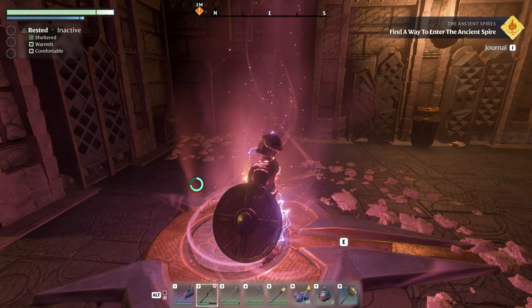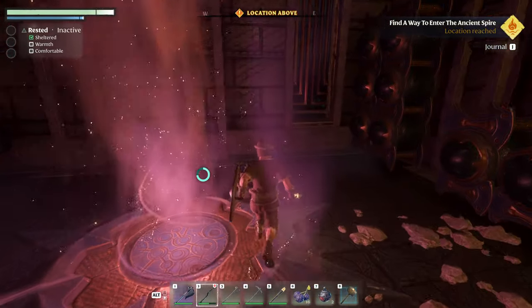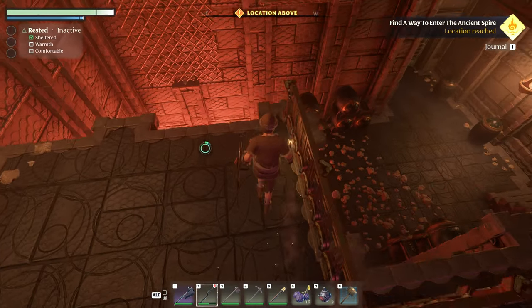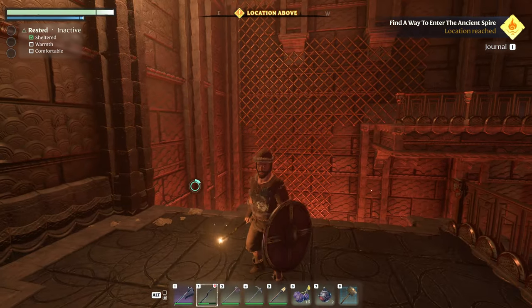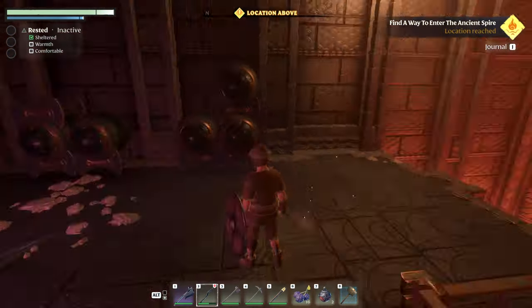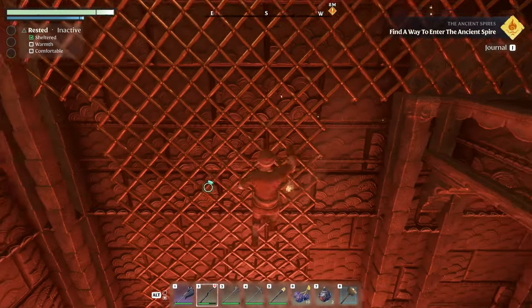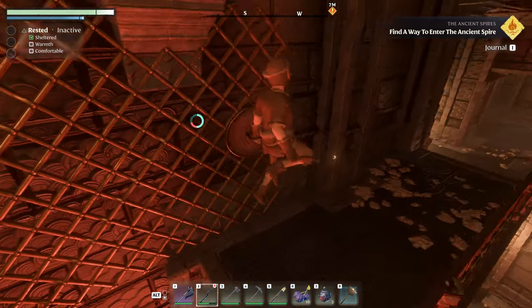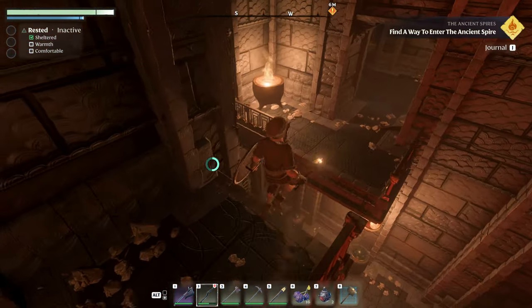Maybe I've made a mistake going magic build then — at least with melee, it's not a limited use thing. I'm guessing we can jump onto that mesh there, go along to the side — there we go, we're good.